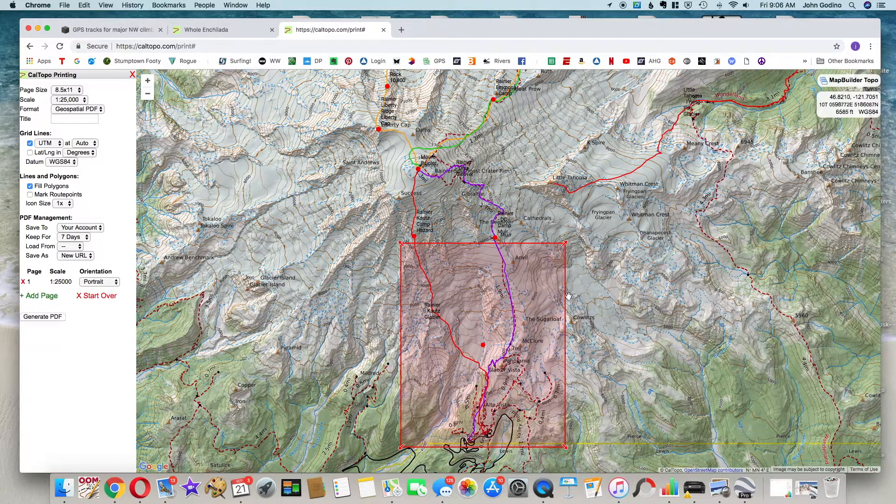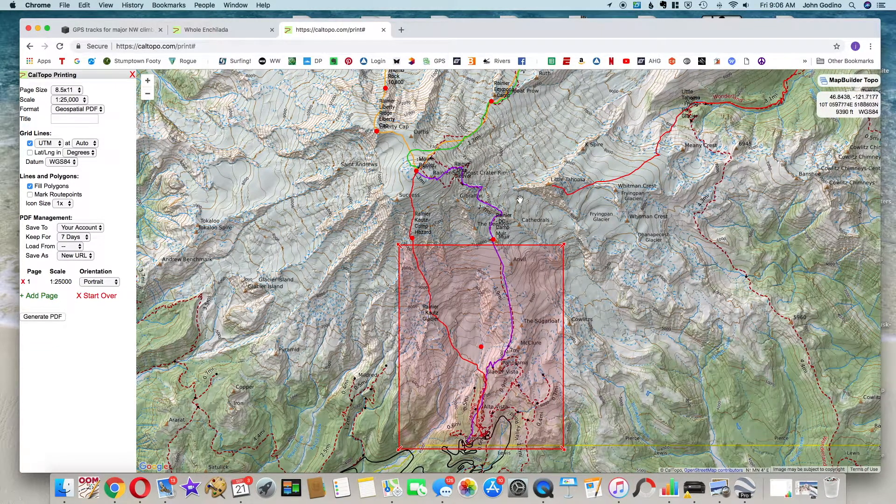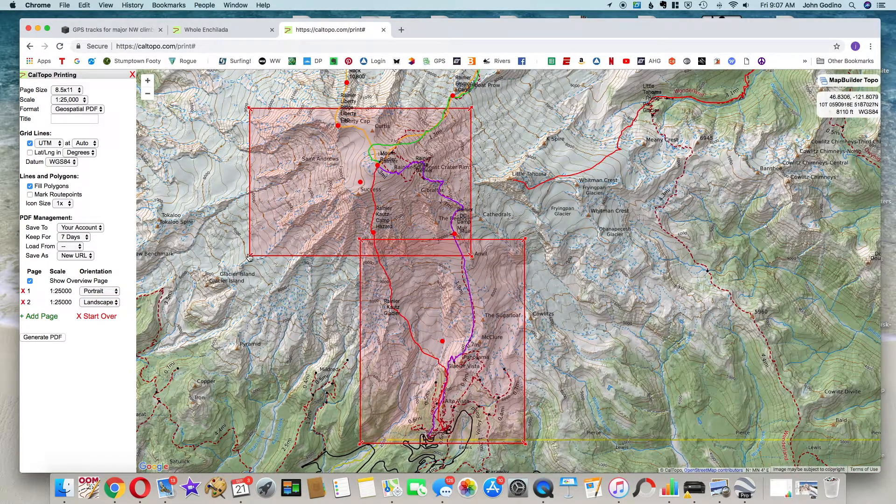The red box doesn't cover our whole route — we can see the purple line extending beyond the top of the box. In CalTopo that's no problem: we just click the green 'Add Page' on the left, and that gives us another print box that we can slide to cover additional areas of the route. This is in portrait mode, but I'd like the second page to be in landscape to cover a wider part of the top of the mountain. I'll click the dropdown, select Landscape, and drag it so it overlaps the first box to make sure we cover the entire route.